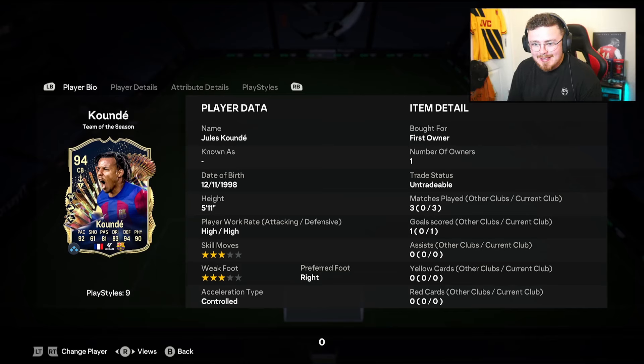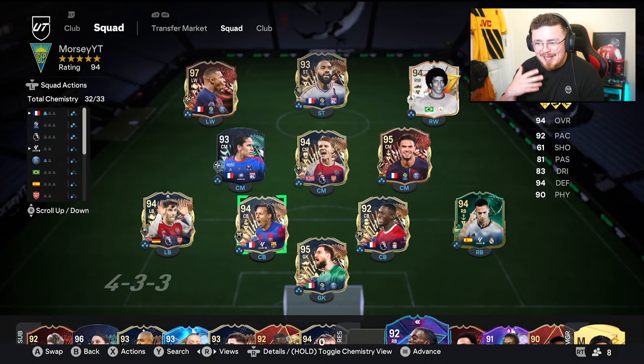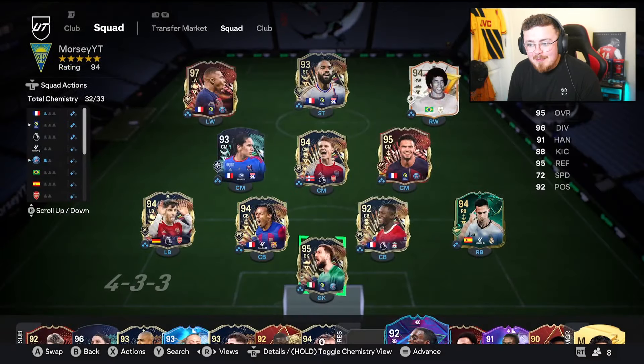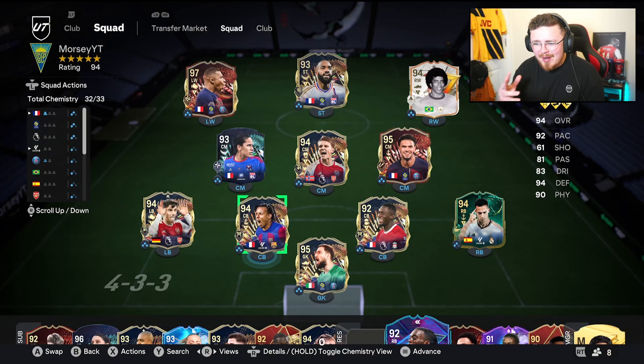Jules Koundé — is he as good as Kanaté, Wamba Sacré, who I've been loving recently, and all the other crazy Team of the Season cards that are probably a little bit cheaper than 560k? I think he's a bit unique compared to those guys. You've got to ask yourself: can you cope with a smaller center back? I've been using Kanaté at six foot four, Saliba at six foot four, Wamba Sacré at six foot. I quite like a little-and-large combination because Koundé is quick and super responsive — if Kanaté over-commits, Koundé sweeps in behind with the speed and jockey speed.